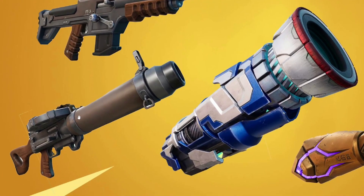Next we have the Flapjack Rifle, which is a new rifle that does a lot of damage. It looked like a shotgun for a while and people thought it was a new shotgun, but it's not — and it's super super OP.